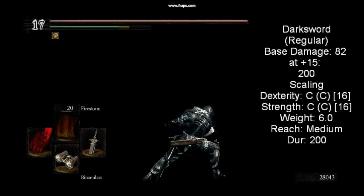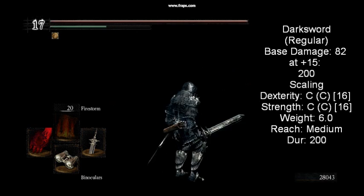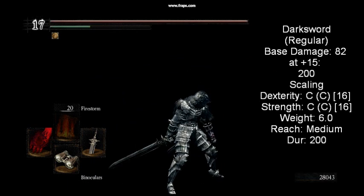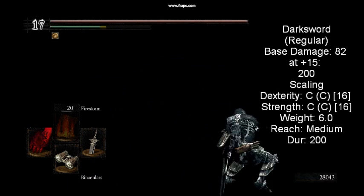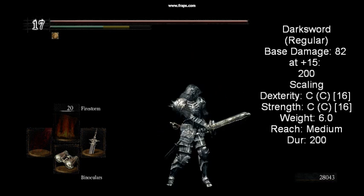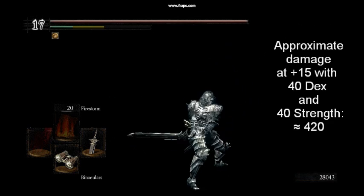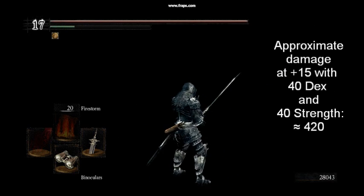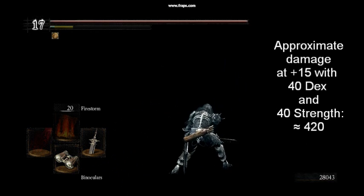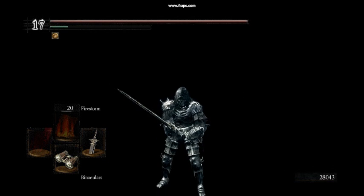The Dark Sword can only be obtained by joining the Dark Wraith Covenant and offering 30 humanity to Darkstalker Kaathe. It shares the slightly higher damage of the Sunlight Straight Sword and Broadsword, but is much heavier at 6 units. Its heavy attack has a spinning upward swing followed by a downward smash, and these attacks can be easily chained with light attacks. Despite its unique heavy attack, it's difficult to recommend due to its relatively high weight and the difficulty of attaining it.